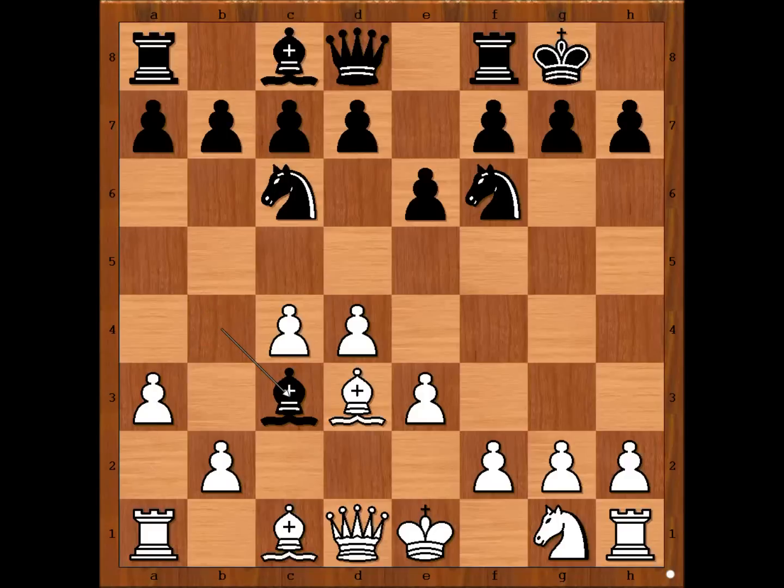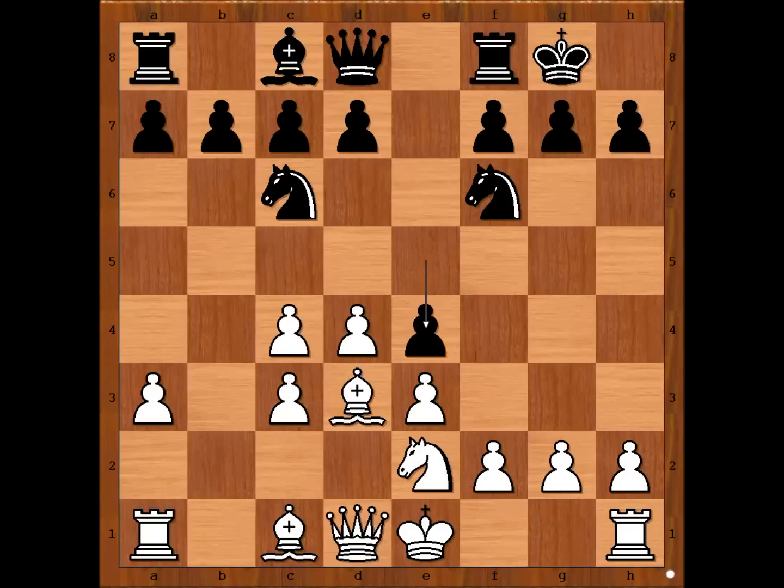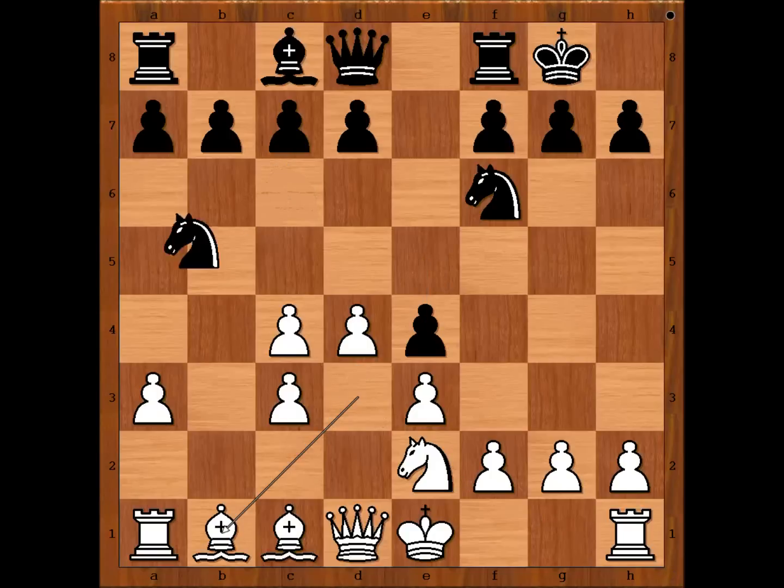a3, bishop takes on c3 check, white to move — pawn takes bishop. Then e5, Nxe2, e4, attacking the bishop and gaining space on the board. Bishop to b1, Nxe5, attacking the pawn on c4.